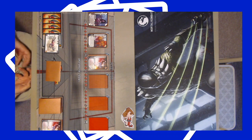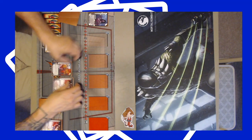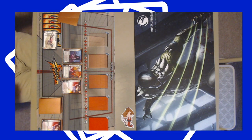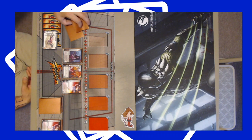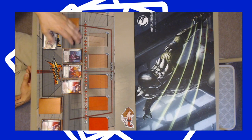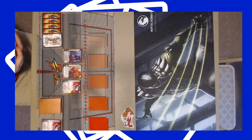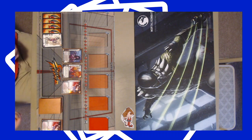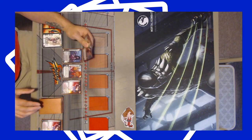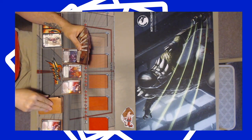Our turn ends and we go into what's called the end phase. The cards from the card pool come down to my staging area, where they remain permanently unless destroyed. There are three phases in UFS: the ready phase, the combat phase, and the end phase. In the ready phase we get to ready all of our cards, and we get to review — which means discard one card and then draw up to your hand size. I'm not going to review any cards; I like my hand. So I'll draw up to my hand size of six.